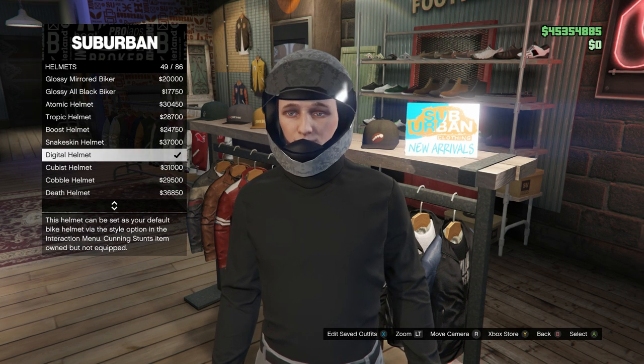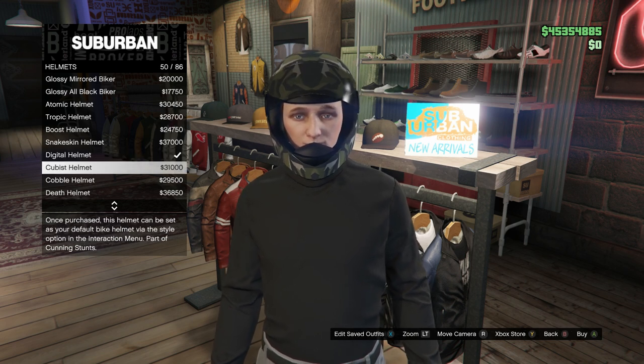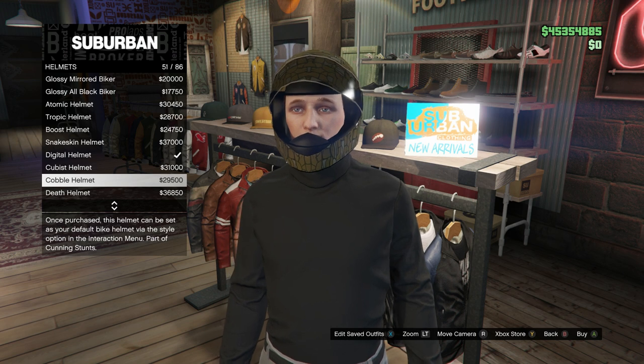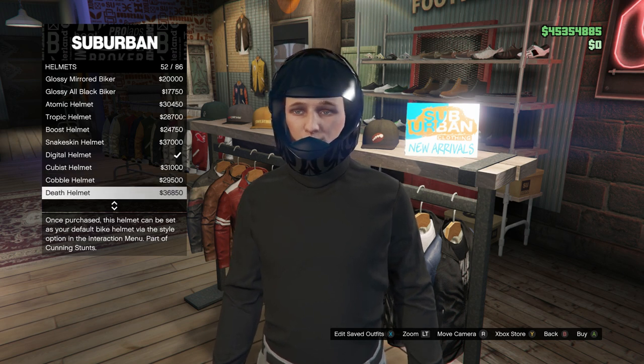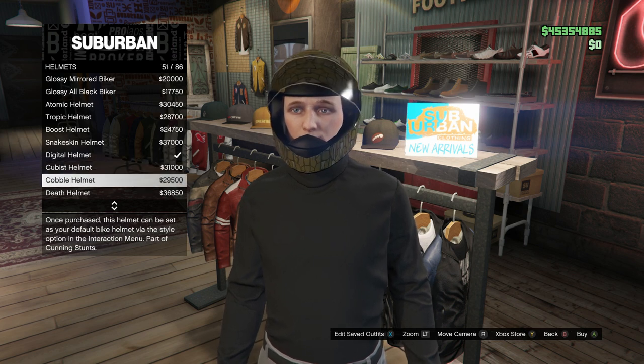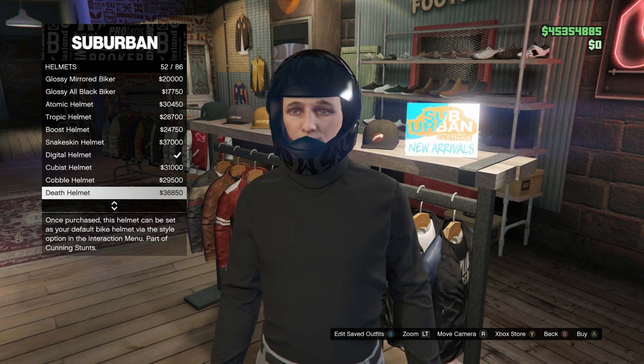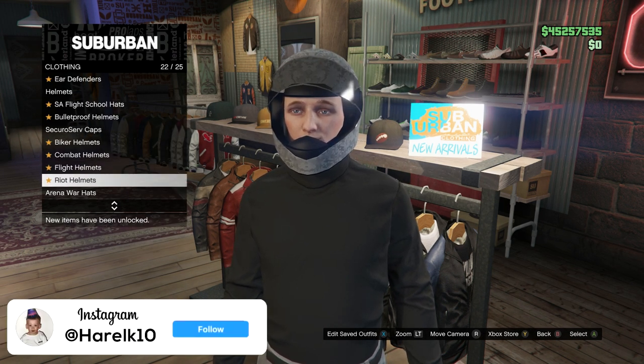If you want the pink bulletproof helmet, buy the Digital helmet. For the purple one, buy the Cubist. For the orange one, buy the Cobble. And for the green one, buy the Death helmet. So once again: Digital is pink, Cubist is purple, Cobble is orange, and Death is green. Buy whichever color you want.